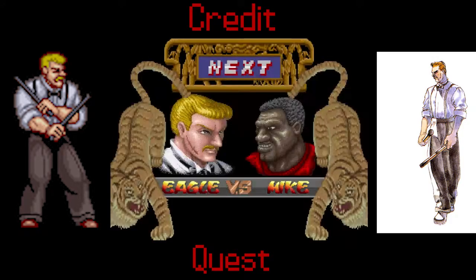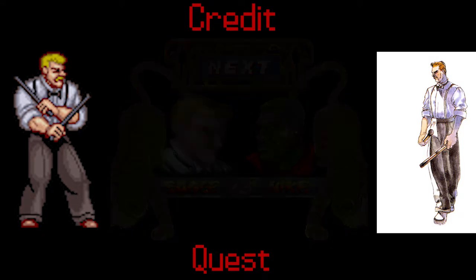We are heading off to the home stretch. I'm going to be using Eagle's alpha color, because why not? And we are playing as Mike.